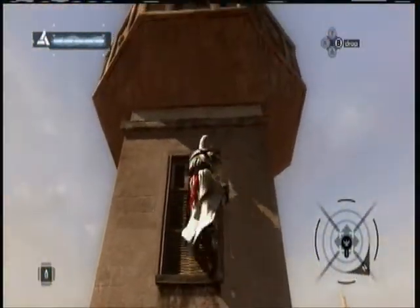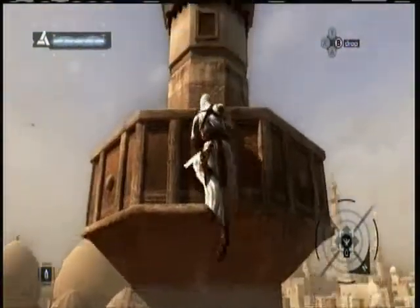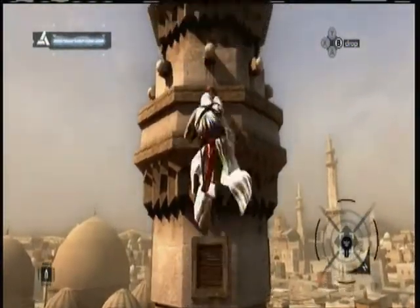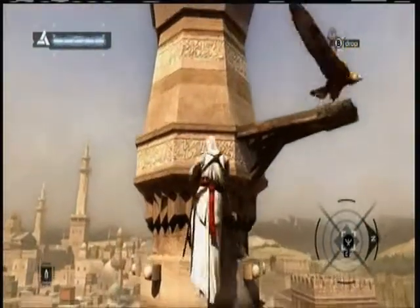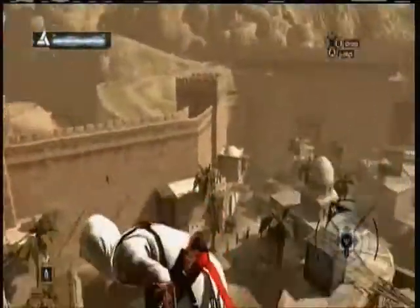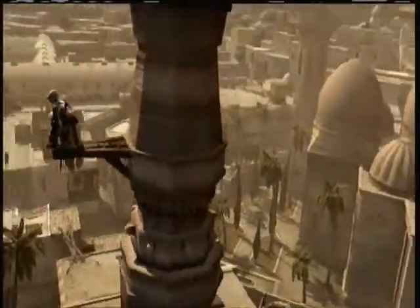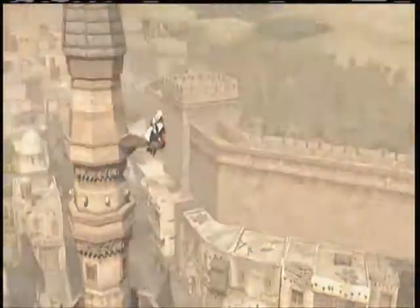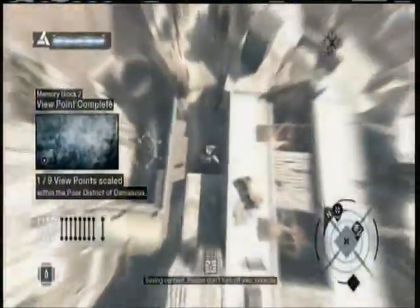Just need to climb to the top, like I said in the last episode. The free running is kind of broken in this game — it's not great, but it gets a lot better through the series. There's nothing to talk about here; we're just climbing a building. So you just get to the top and synchronise. If you're a completionist and you like to get all the civilians, there is an achievement for it. Viewpoints can be handy, but you only really need one to know where all the objectives are.